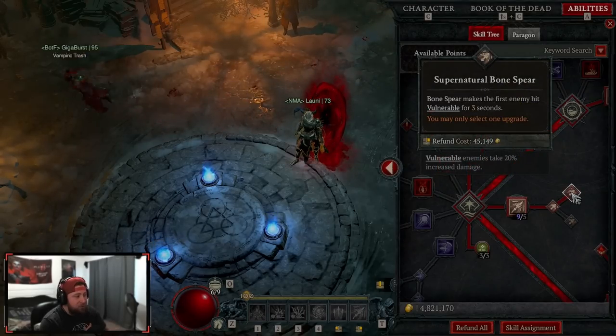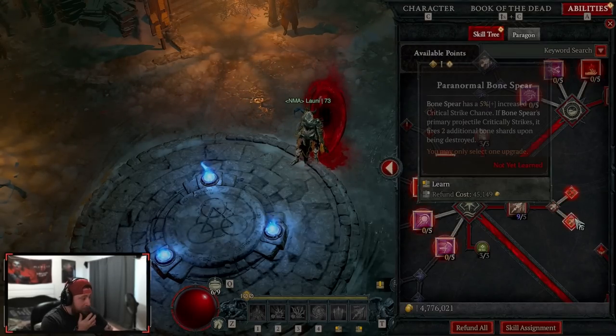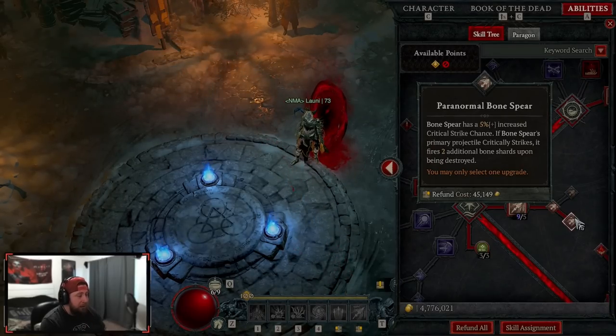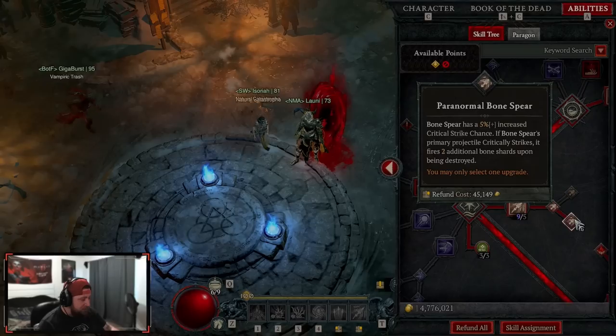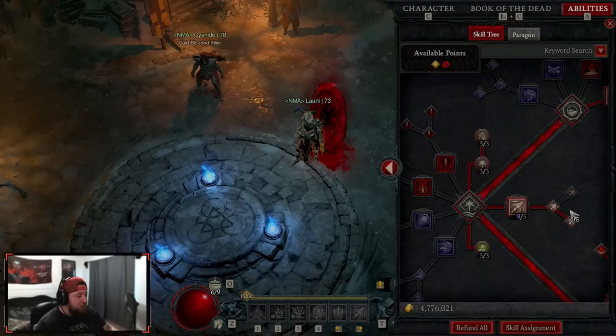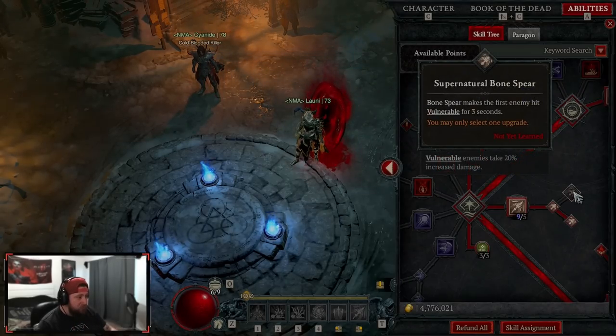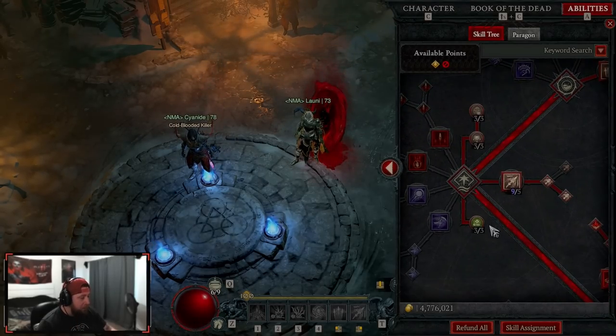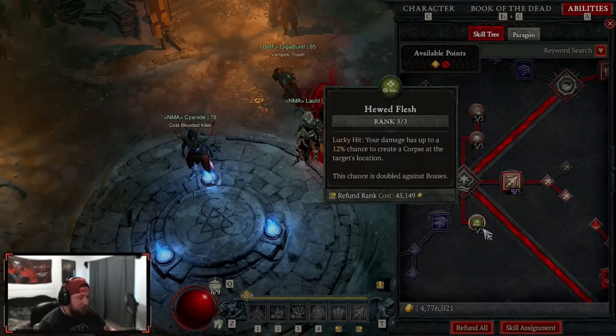We have Bone Spear maxed into Paranormal — you can do Supernatural to make enemies vulnerable, but I think Paranormal is better for the increased critical strike chance. When you crit, you fire two additional bone shards upon destroying them, which is incredibly powerful. Now because of vampiric powers and how easy it is to make enemies vulnerable, Supernatural is less necessary. Supernatural used to be the pick, but now it's super easy to make stuff vulnerable.